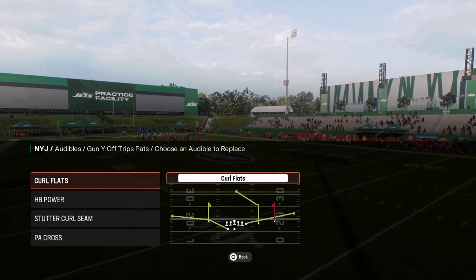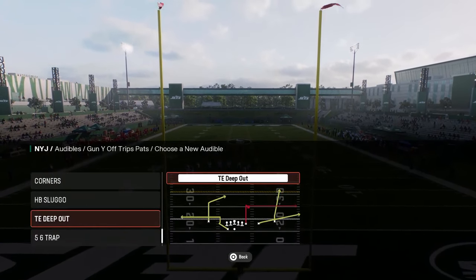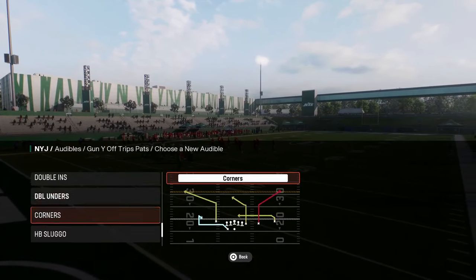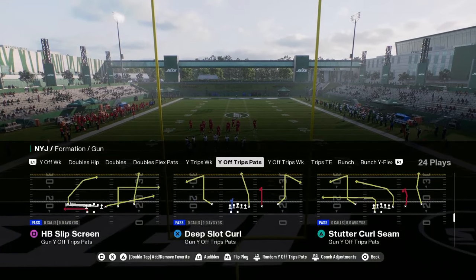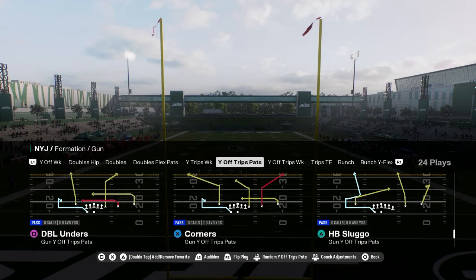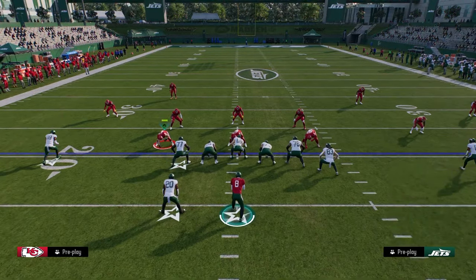For the audibles, we have curl flat. You can have whatever run that you want. What I like to do with this offense this year is we're going to have the play tight end whip and the play scat as our main audibles. And then our base play is going to be Y Option Wheel. We're going to show you a couple setups here that I like to use.